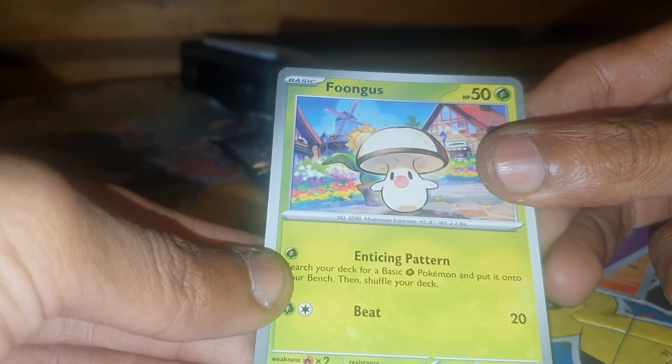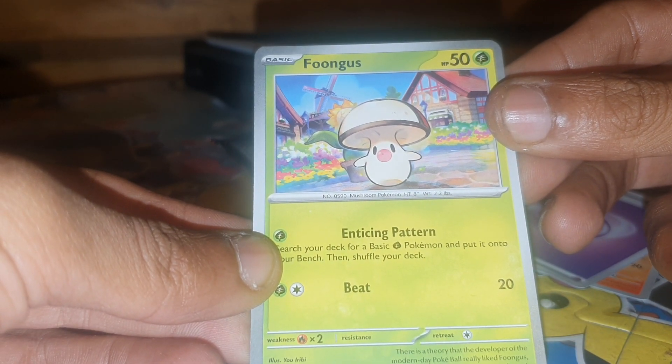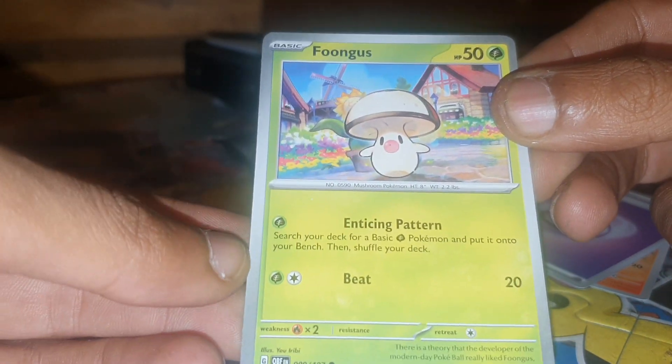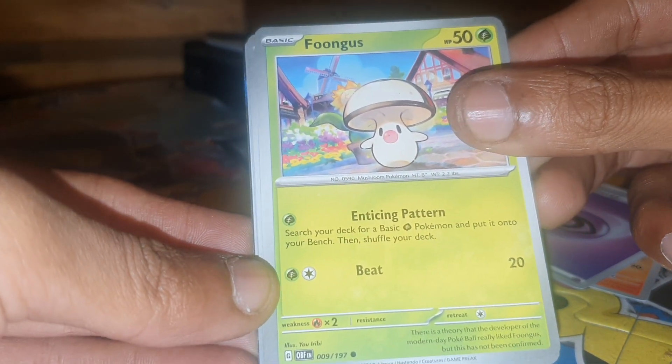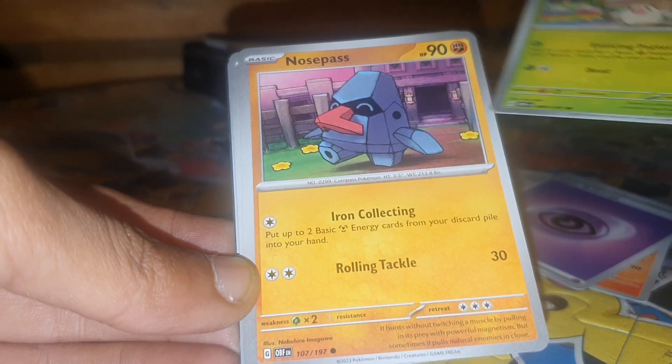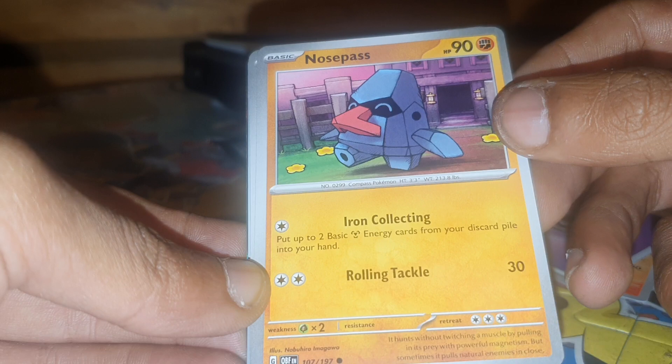Foongus: 50 health points, Leaf type Pokemon, Pokedex entry 590, the Mushroom Pokemon, with moves Enticing Pattern and Beat — number 9 out of 197. Then we have Nosepass, which has 90 health points, being a Fighting type Pokemon.